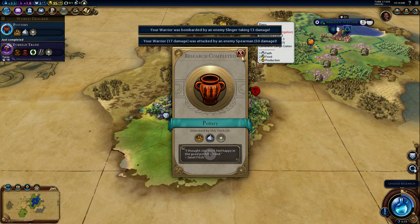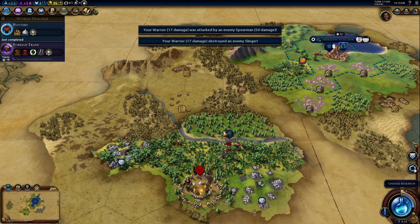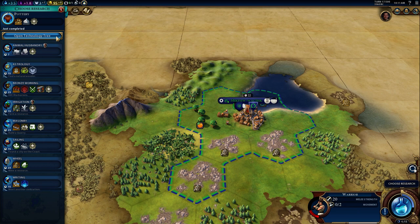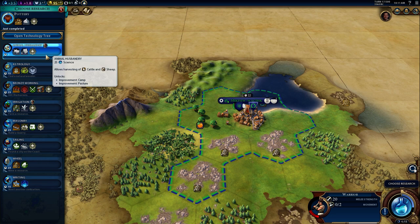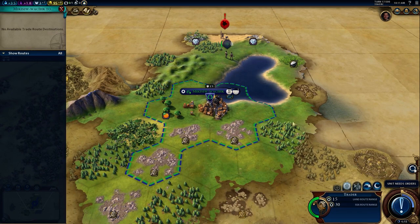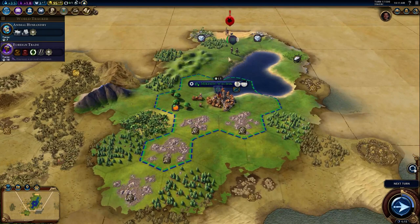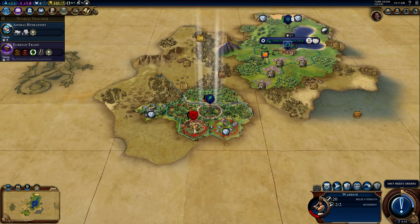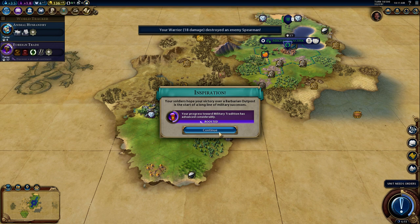We got Pottery. He actually melee'd me — I should be able to finish off this camp next, which is great. He has a promotion waiting but we're going to finish all these fights before taking the promotion. I'll do some half-research with Animal Husbandry since it can't be Eureka'd but we want it eventually. We're going to try to chase down that Scout before he wakes up a Barbarian Encampment. Cleared the barbarian outpost — we get a boost towards Military Tradition, we found our first Goody Hut, and we killed three Barbarians so we got a boost towards Bronze Working as well. Excellent.